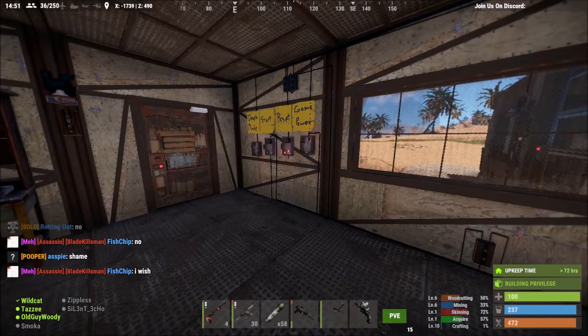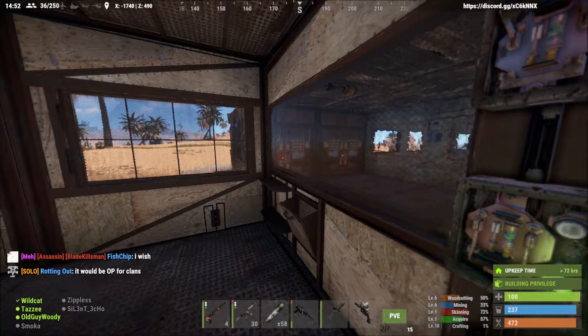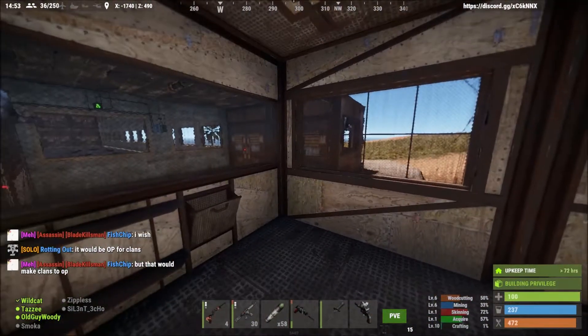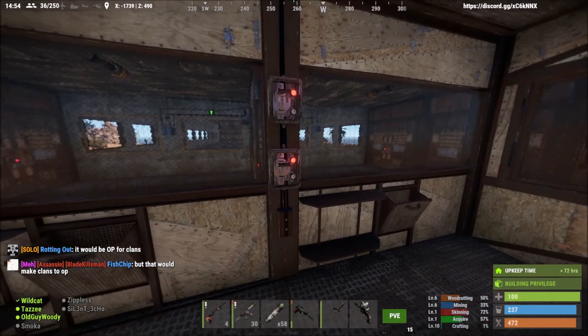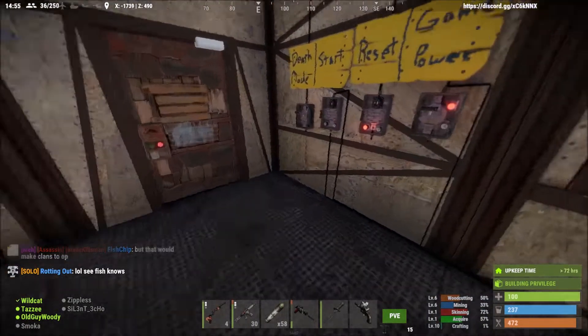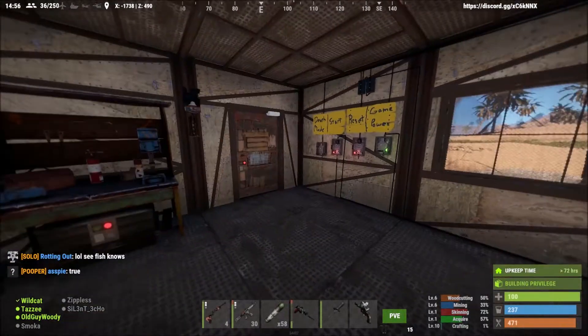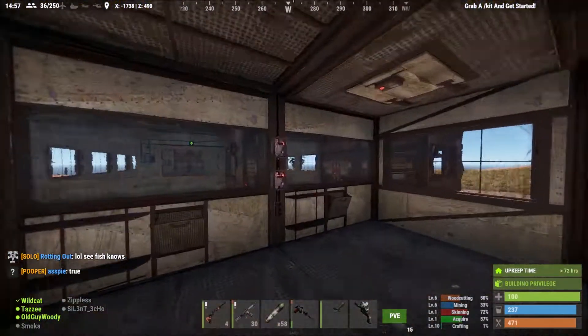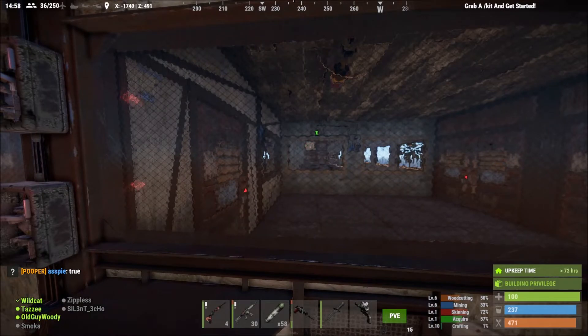First I'll show you the layout of the range. This automatically opens and closes the garage doors, so two competitors can come in — they each go on one side. Then I can lock them in. This power turns on the power for the game, and once I hit start, you should be able to see some targets opening up.